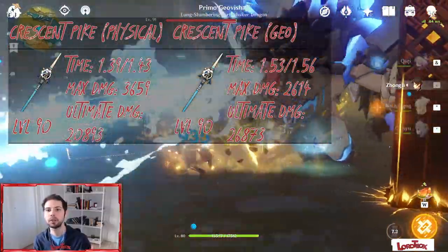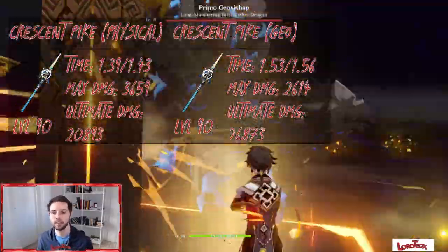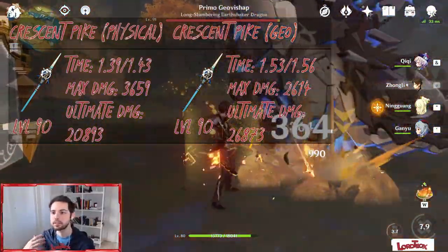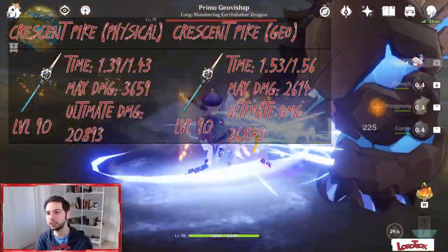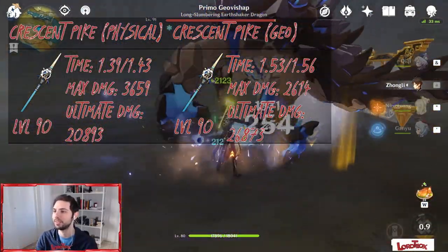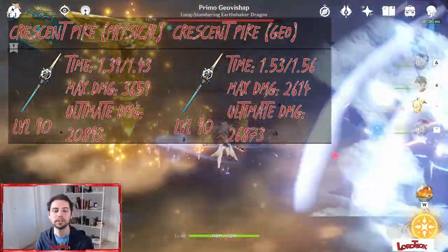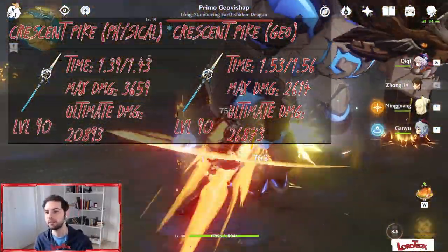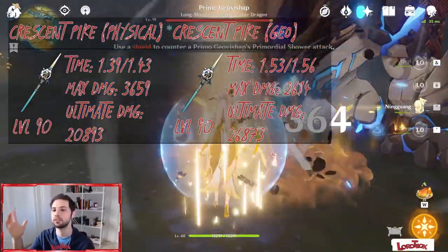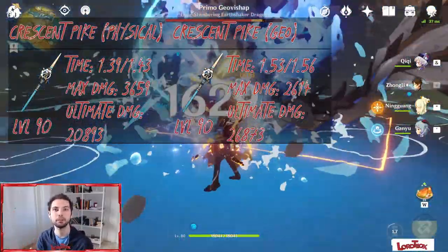The Crescent Pike is one of my oldest weapons in the entire game. The passive talent regarding the orb is not very complicated to achieve, especially with these characters, so the additional 20% damage will pretty much always be active. Since the spear has physical damage as a substat, we can already notice that going for a physical goblet is definitely better than Geo damage.